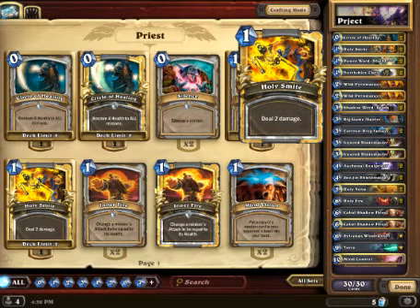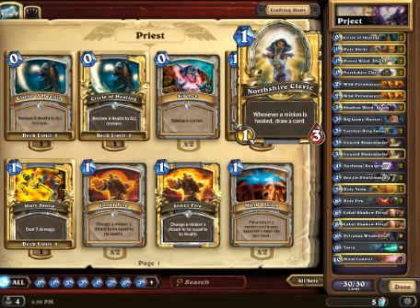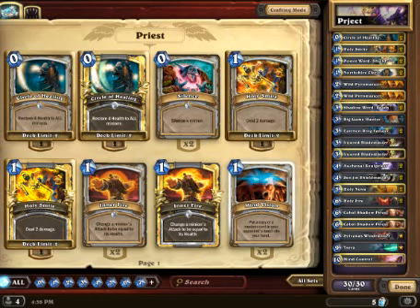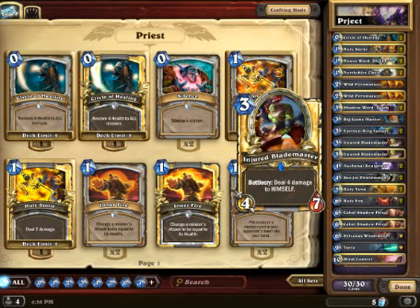This is the deck we are going to play today. Our typical Priest list, as you can see: Circle of Healing, Smites, Power Word Shields, Northshire Clerics, Wild Pyro, Shadow Word Deaths. If you want to know about the deck list, just go to my channel. If you look at the top of the channel, you'll see the banner with my info and it'll say Deck Lists. Click on Deck Lists, it'll take you to my Imgur account. It shows all the deck lists that I play with the variations and why I use the small variations and changes.